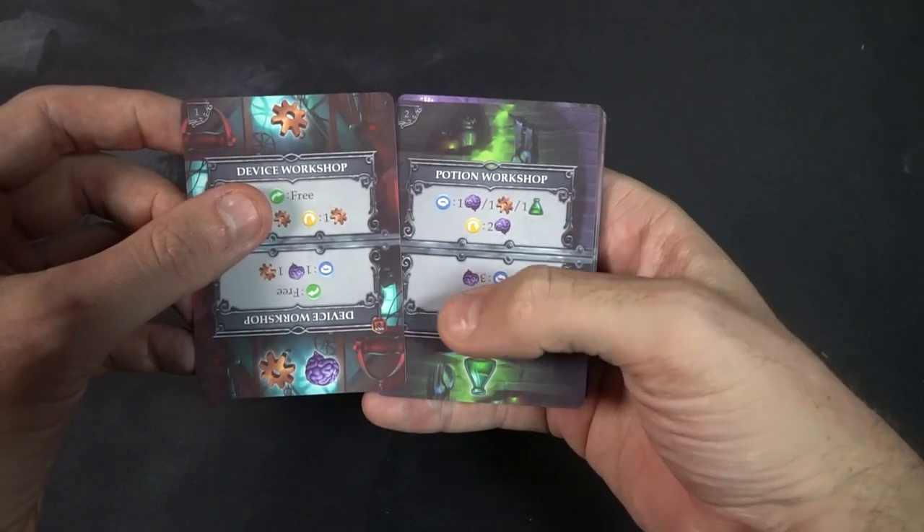Alright, so how do you play Palm Laboratory? The first thing you're going to do is take your deck of cards, make sure your palm is at the bottom and the cards are in your hand, and then you're going to reveal the first two cards. These two cards are the ones you can utilize during the game. In almost every circumstance you can activate the top or the bottom card of the two. The rest of the deck you can't touch or look at.